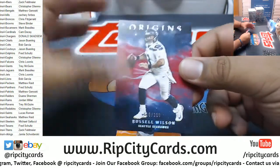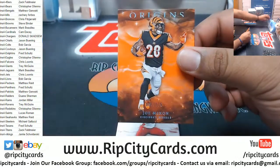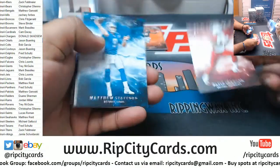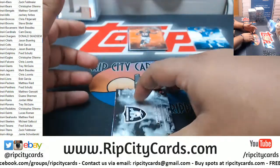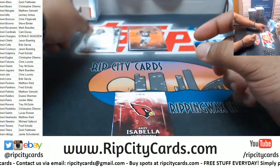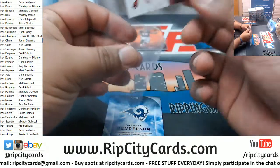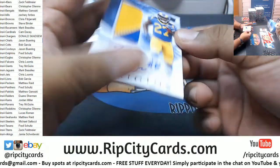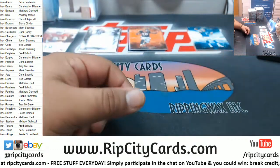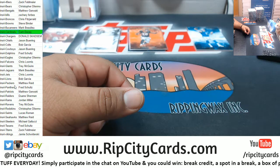Russell Wilson 299 Seahawks. Mixon 175 Bengals. Johnson Cardinals, Stafford Lions. Josh Jacobs 175 Raiders Relic. Andy Isabella Cardinals Auto. Darrell Henderson RPA for the Rams. So we got a Cardinals hit and a Rams hit.